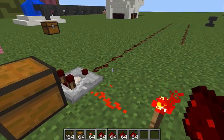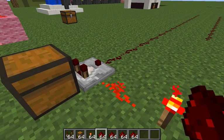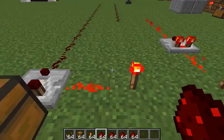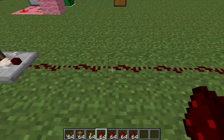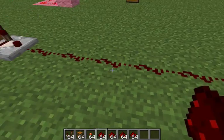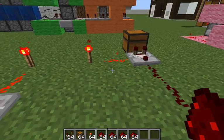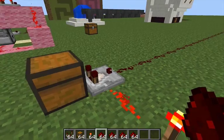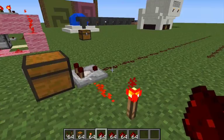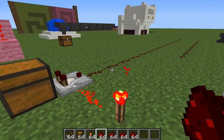So that is your basic redstone full chest detector system. You can then use this redstone signal to do anything you like — for example, disable a farm that you wanted to switch off once the collection chests had been filled. I hope that helps. This has been JugglingGeek. Thank you. Goodbye.